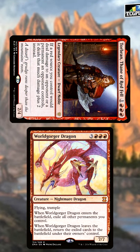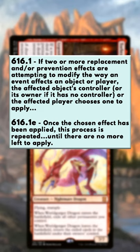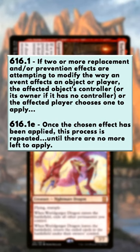and you choose to block with Worldgorger Dragon — per the comprehensive rules, as the controller of an object being affected by more than one replacement effect, you choose which order they apply.